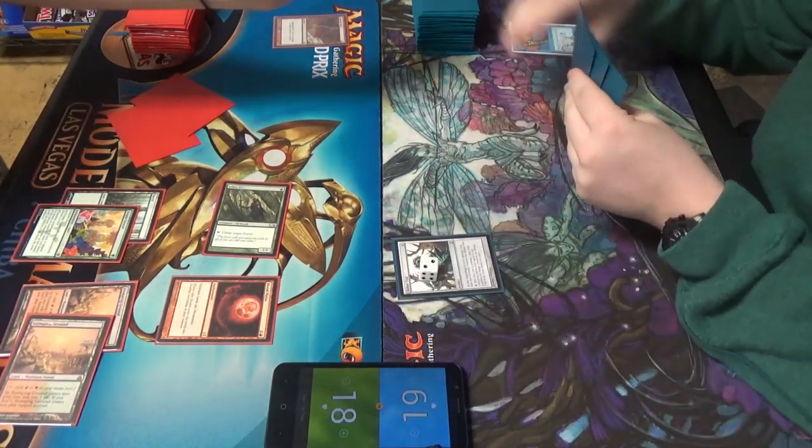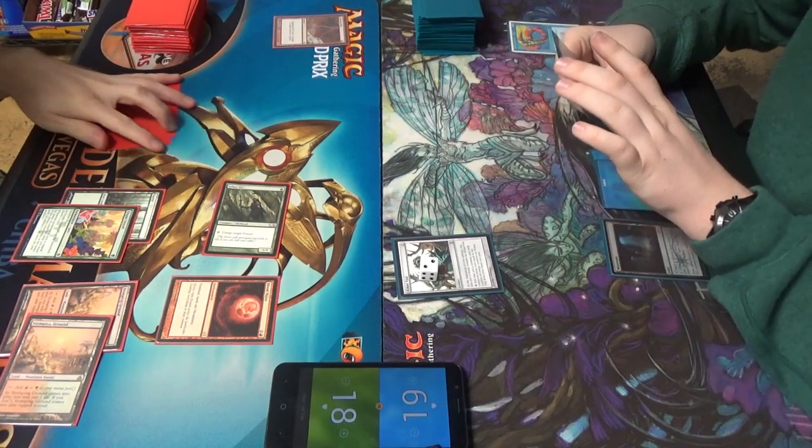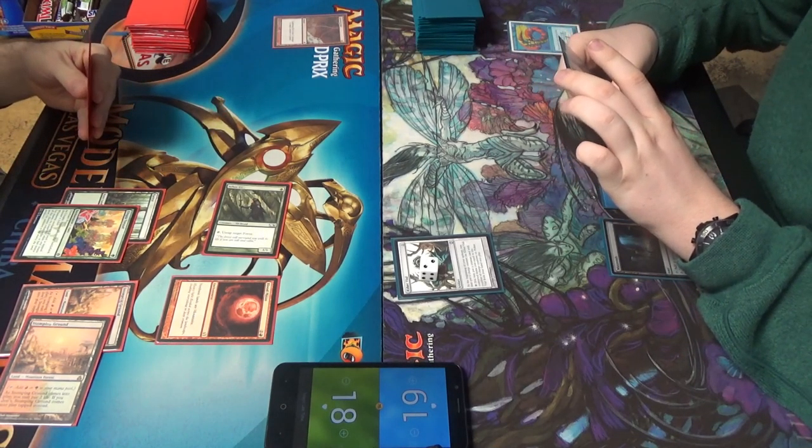I'll keep. Two — that's a good number for Merfolk. You have the Aether Vial and a Mutavault, Mountain. We're going to have Electrolyze.